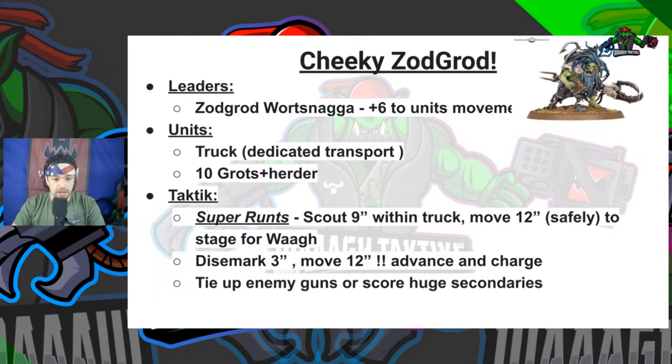The tactic: Zagrod takes his nine-inch scout move; the dedicated transport adopts his scouting maneuver. You get to scout nine inches, place him safely, then move 12 inches to another safe building on the edge of the battlefield, out of getting popped and shot. If you do get shot, just disembark safely. The idea is to stage for the Waaagh — during the Waaagh, Zagrod gives that unit six-inch extra movement, so you have a three-inch disembark from the Truck followed by a 12-inch move, followed by an Advance and then a charge.